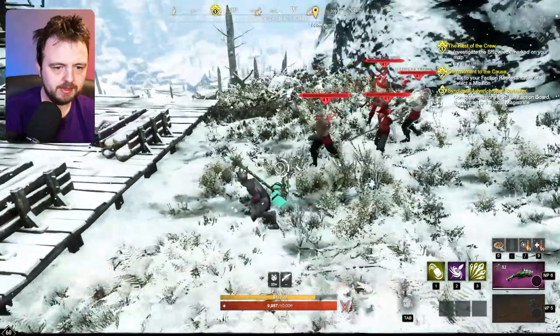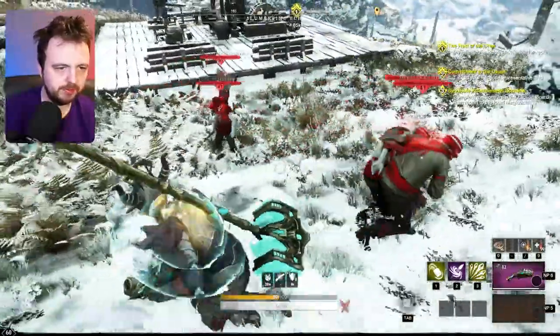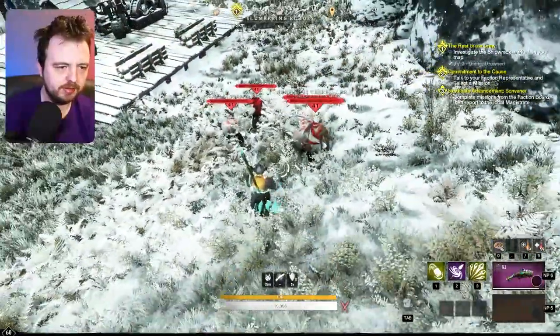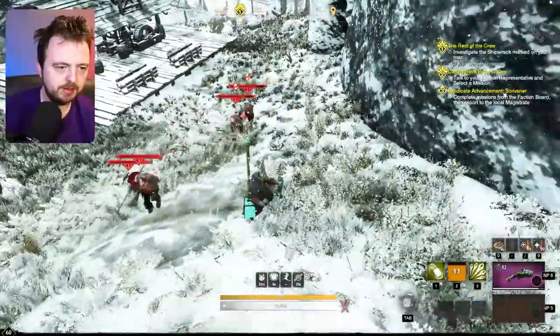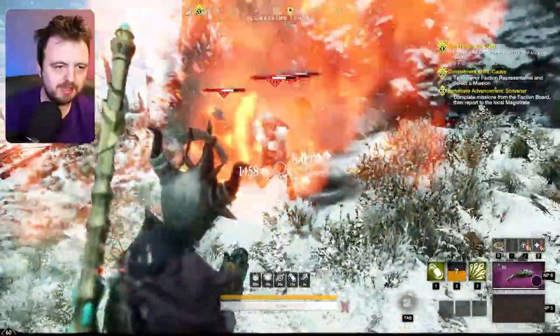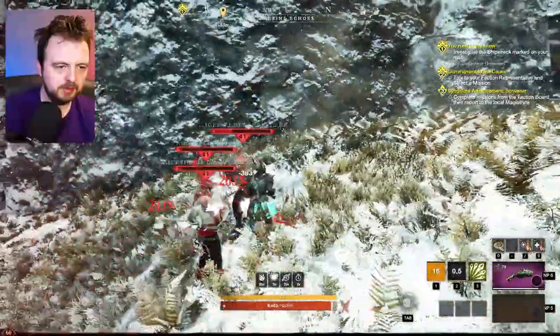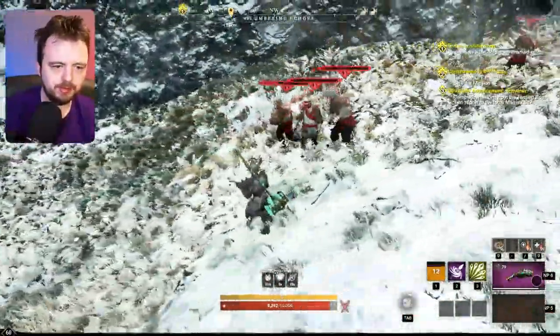I'm collecting enemies here to show you the knockdown blast shot. Essentially it's good if you've got a group chasing you — you can knock them all down like that, and then go into the rocket. The rockets do have a risk: if you get hit you can be interrupted, so that's something to watch out for.